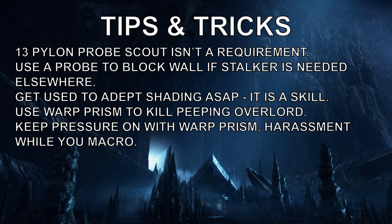Use the Warp Prism to kill peeping Overlords - that is generally what happens. Zest lost his Stalker and didn't really want to remake another one, but it should be something you can grab. It's going to see the Warp Prism either way, but at least grab 100 minerals and a potential supply block. Keep pressure on with Warp Prism harassment while you macro. Grab four adepts on that Warp Prism and run around trying to get some drones somewhere - it'll either mess up their macro, force their Roaches to come back so you can macro, or actually just tilt the favor to you.